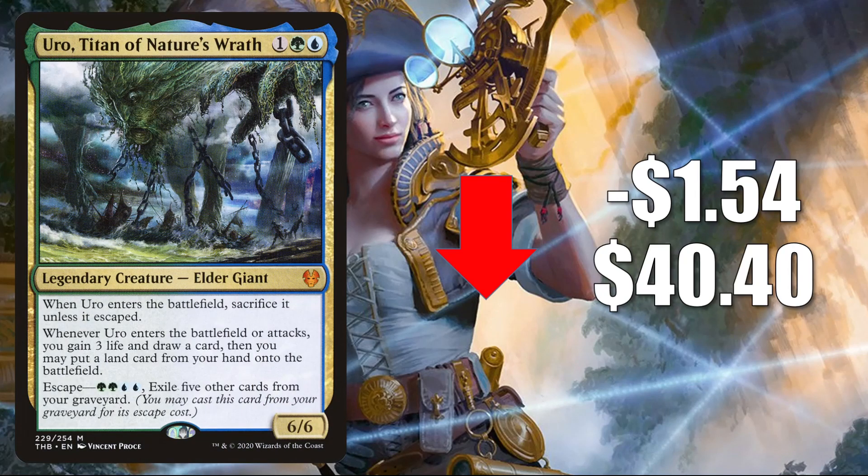Number three is Uro Titan of Nature's Wrath, down $1.54 to $40.40. This is another card that was recently banned in Standard, which is why it is soft right now. But again, you're going to find this in a lot of builds in Pioneer: Sultai Reclamation, Niv to Light, Four Color Omnath. In Modern it's in Uro Piles and much more. Legacy: Snow Control and other decks in that format. And in Commander, it's going to see play in the very popular Omnath Locus of Creation build, among others.